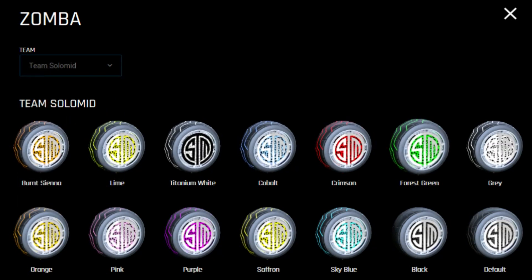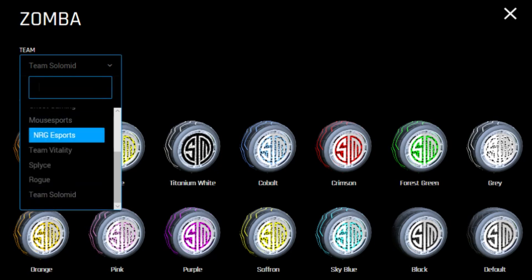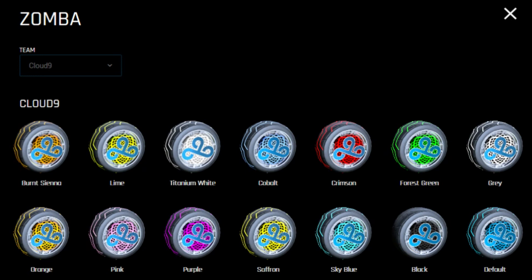Then you have Team Solo Mid, which also have some really nice ones. Their default one is sort of a greyish colour. But those are the eSports Zombas. Let me know, guys — do you think you'll buy these? Honestly, I think if it's the right colours and the right team, I would definitely get my hands on a pair. And do you think they will be sold in all these colours that you see on screen, or only in the titanium white and default variant?